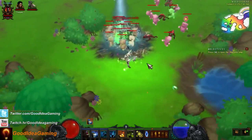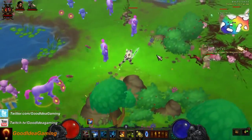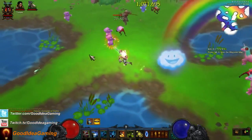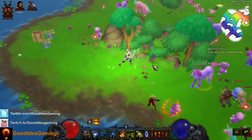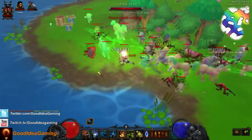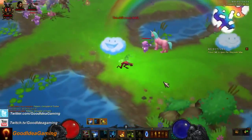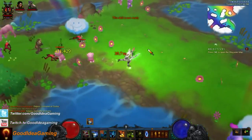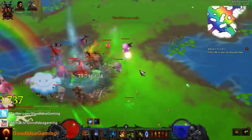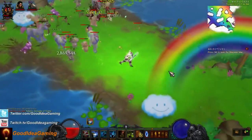Cast Piranhas, then Locust Swarm — wait a second for it to spread — then Soul Harvest, and it just destroys everything. For champion packs it's a little more complicated: you cast Piranhas, Locust Swarm, and also Haunt on the champion pack, then Soul Harvest. For trash you don't need to cast Haunt because it doesn't have enough health — one Soul Harvest after Locust Swarm is usually enough to kill trash instantly. But champion packs have way more health, so Haunt's bigger DoT is much more effective.